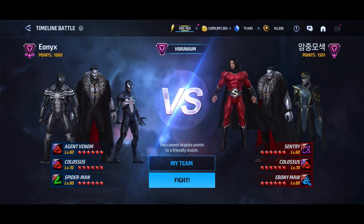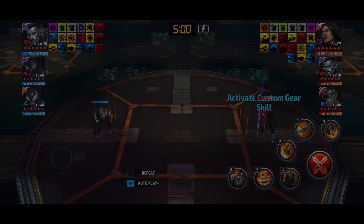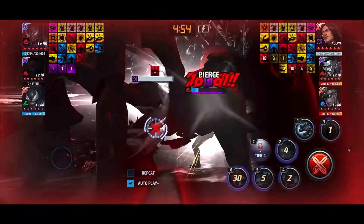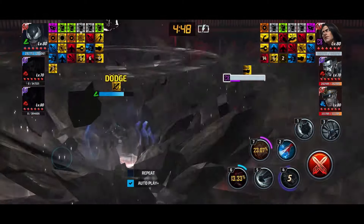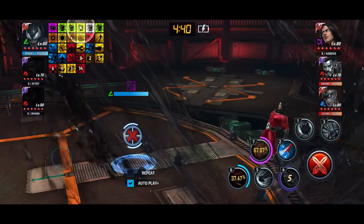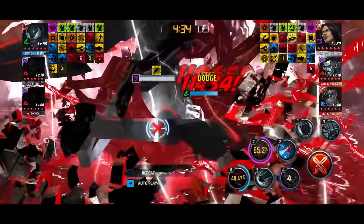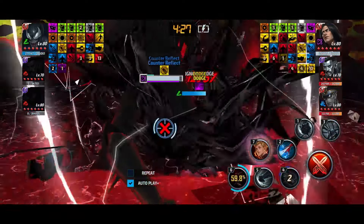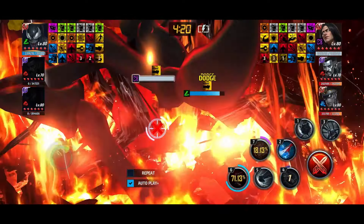I'll be trying some different teams here — just letting him auto-play without touching the buttons. The downside is that we don't have a debuff removal character in the team, so he will get silenced, knocked down, and stunned, and you'll see his skills going down. But he does quite a bit of damage and survivability is okay, specifically combined with that dodge artifact.